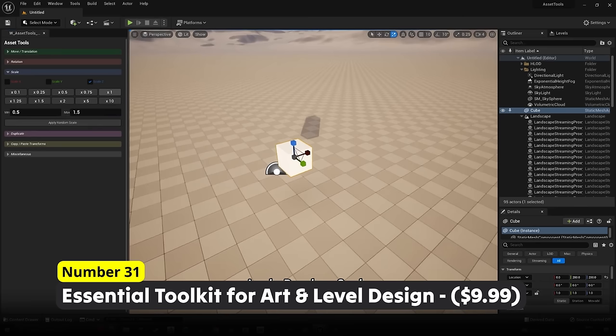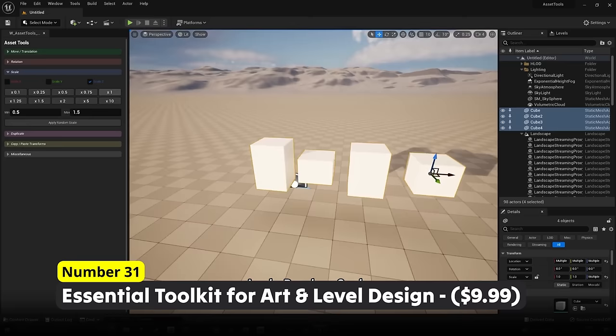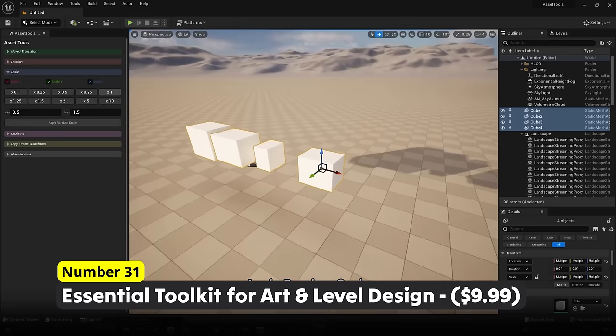Speed up your art and level design workflow with Number 31: Essential Toolkit for Art and Level Design. Tools for moving, rotating, scaling, duplicating, copying and much more will help you with being faster at level designing. With its clean and easy to understand UI, this will quickly integrate into your workflow.